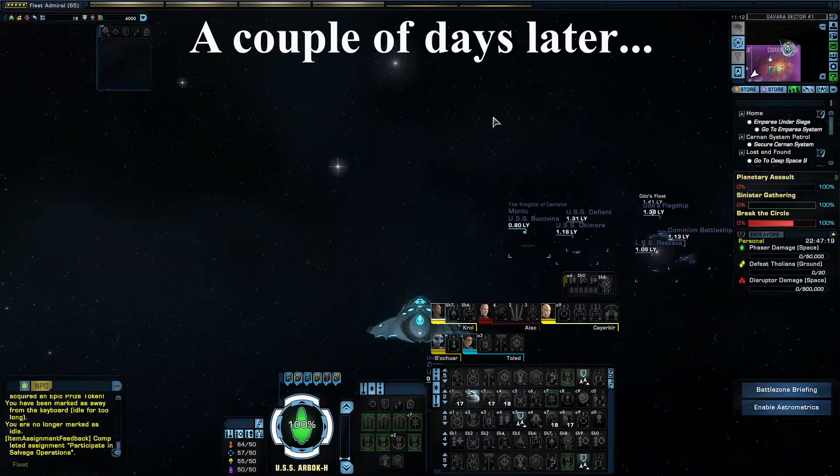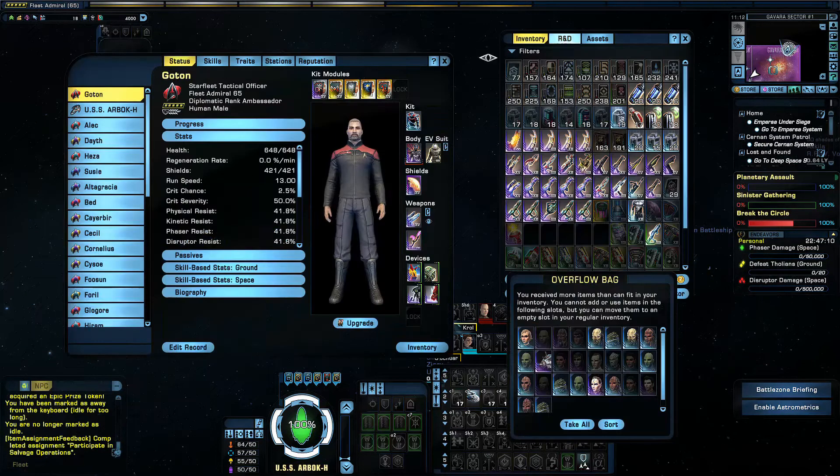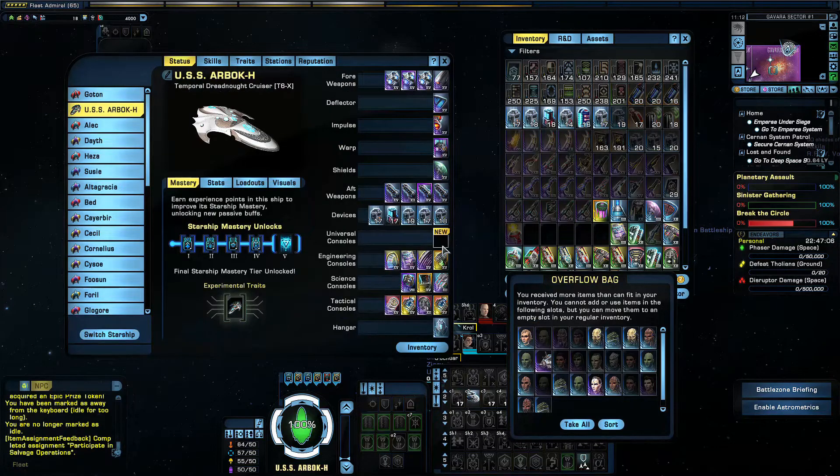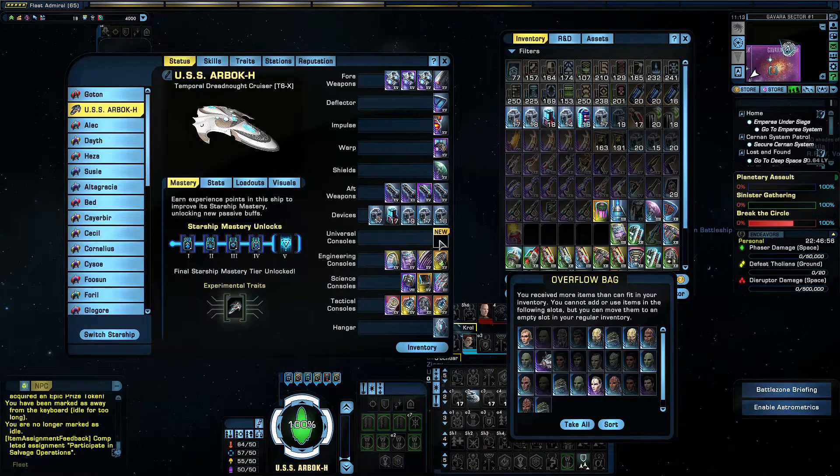As if to prove the point of why you should keep consoles and do these events — this is a few days later. I have a new set of daily missions. I've changed my ship and when I looked at it I noticed there's a new universal console slot that has opened up. Whether it's new or I just didn't notice it before, it's still a slot where you can put a universal console.